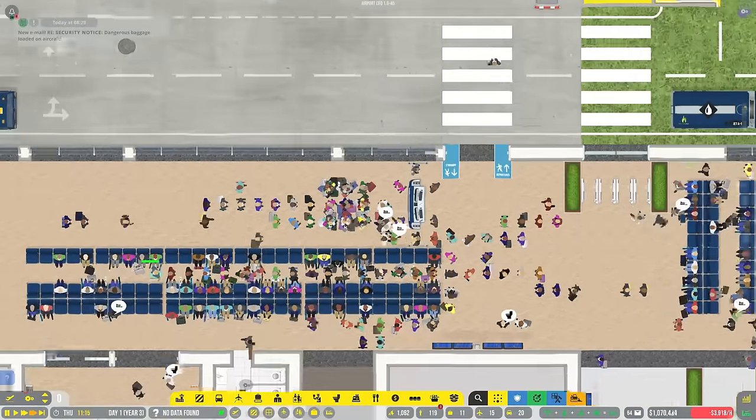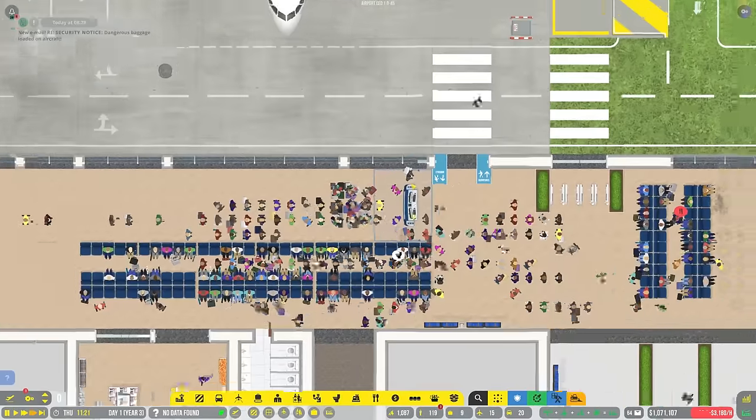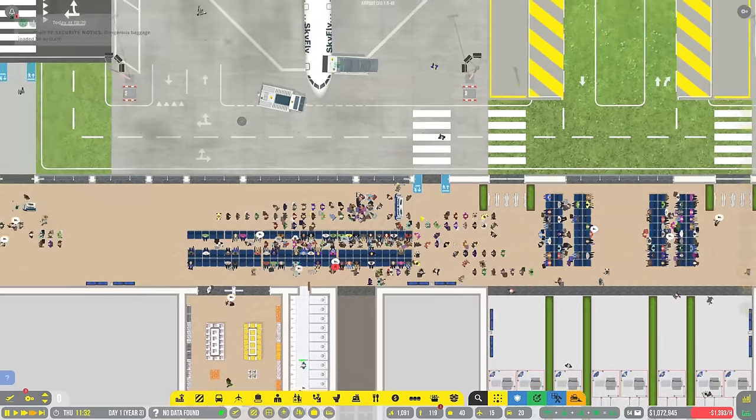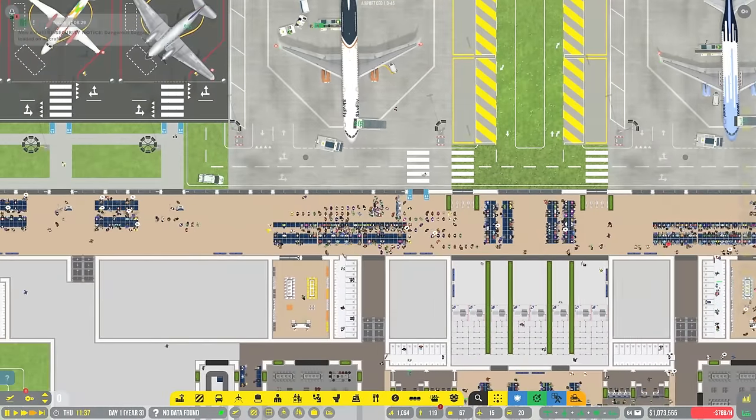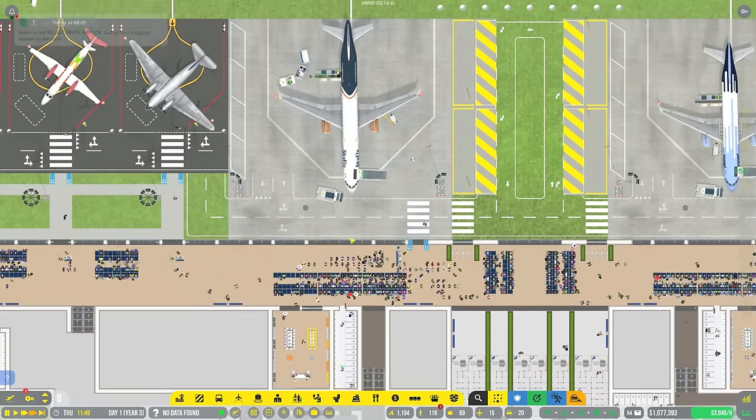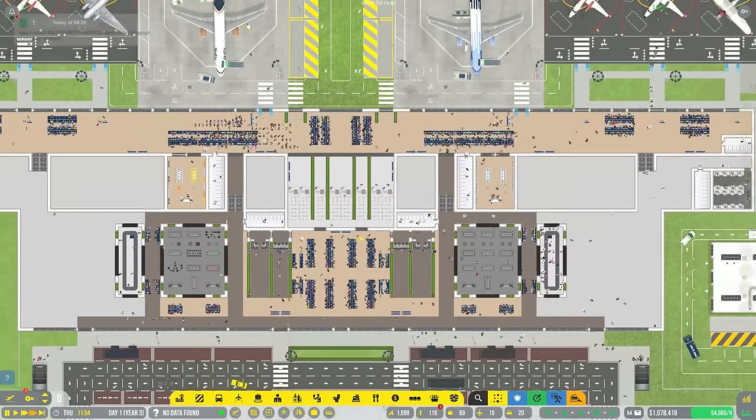We also have just way too many people queuing up here. We might want to convert this to a bunch of self boarding gates so we can have big queues of people waiting to get on this plane all at once. That really might be the way to go.